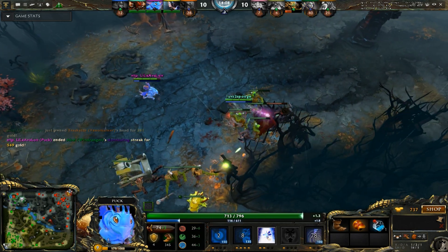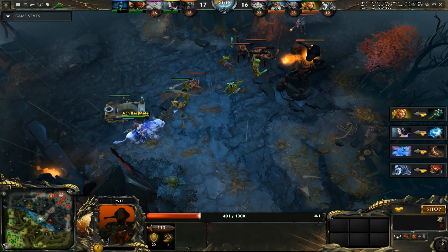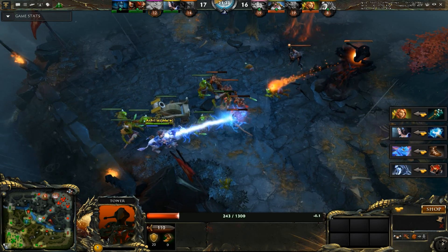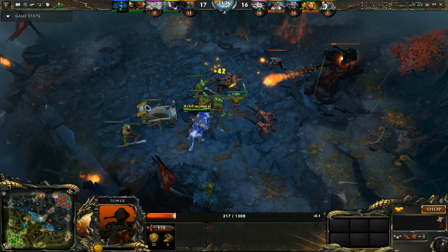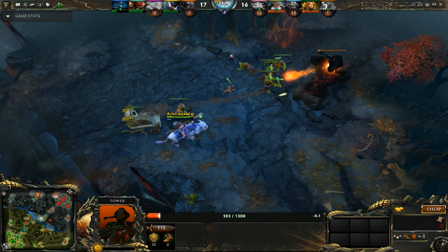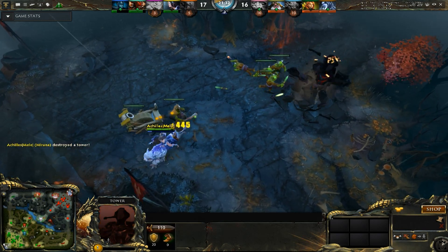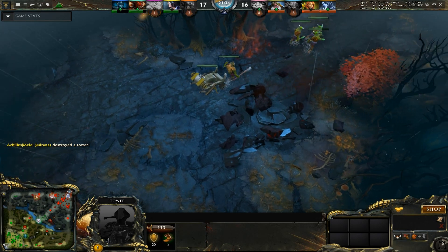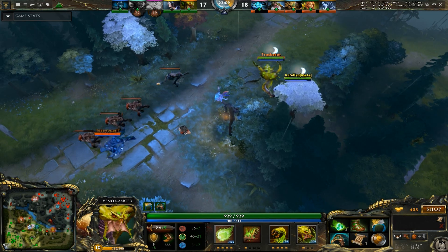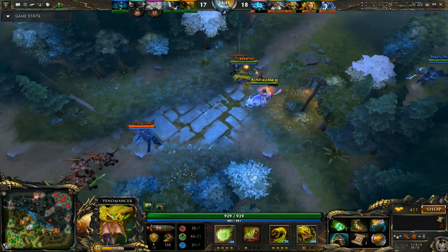Once your account is created, click the bottom green button. You'll notice there are two buttons — click the second button, and that will request your username and password. Enter your email and password, and you will be logged into the Perfect World servers.